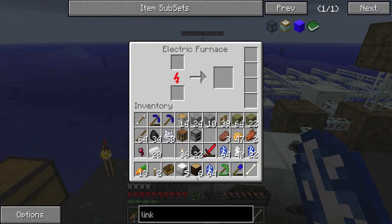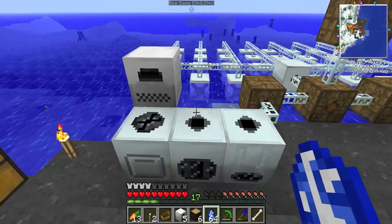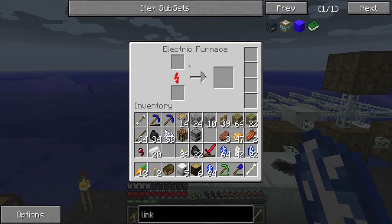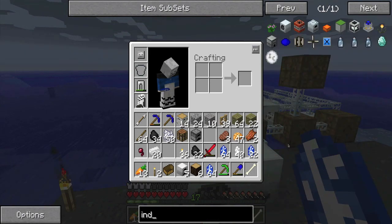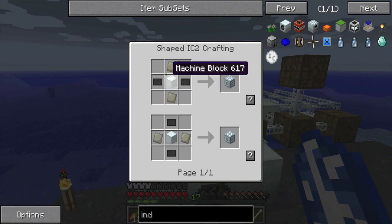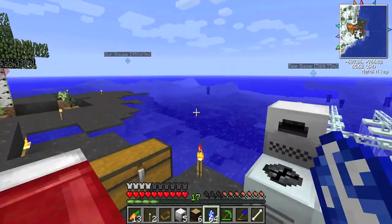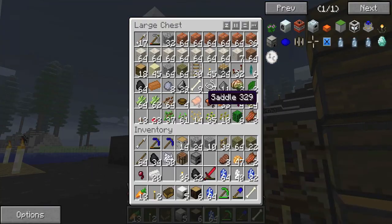Let's put this electric furnace down. I'm probably gonna want an induction furnace actually, because I think they hold two slots and cook them at the same time. So how do you make an induction furnace? Let's see - it's gonna need an advanced machine block, so we can do that. We just need some carbon plates - no charcoal, coal is better.